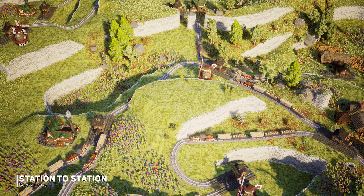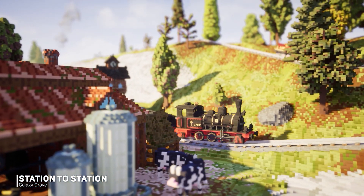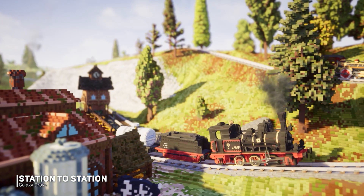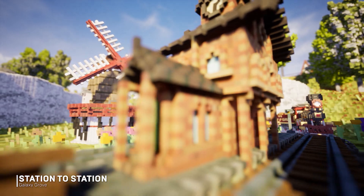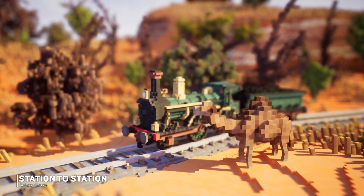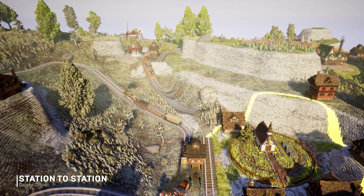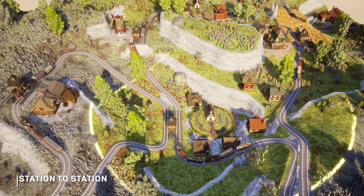Are you looking for a relaxing, beautiful voxel art game with strategic gameplay? Climb aboard this vibrant, cozy simulation and puzzle game by Galaxy Grove. Test your management and planning skills, breathe life into the desert sands, tame the untamed mountains, and watch your beautiful world come to life. Wishlist Station to Station on Steam.